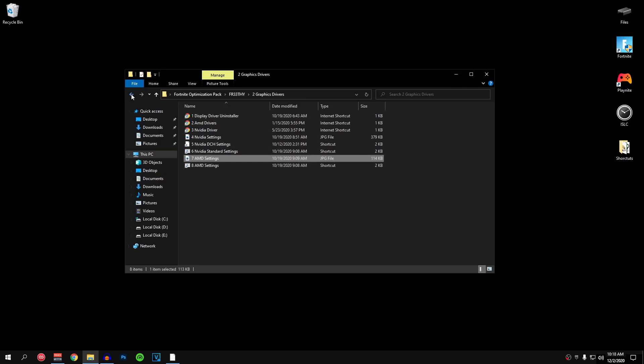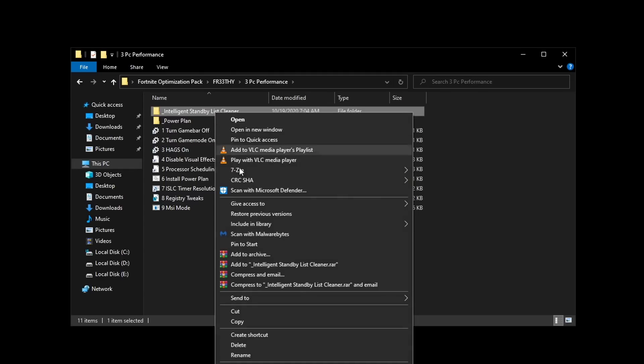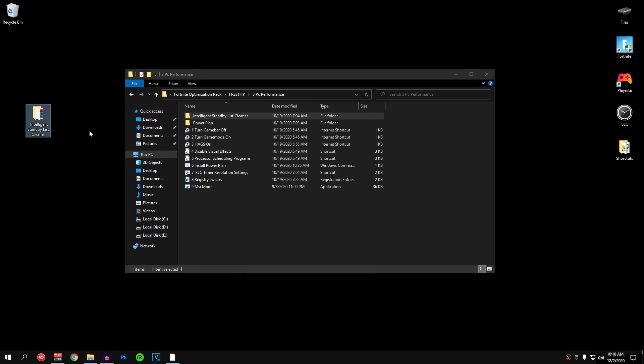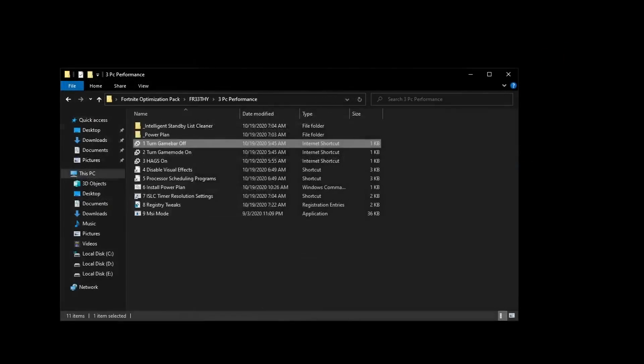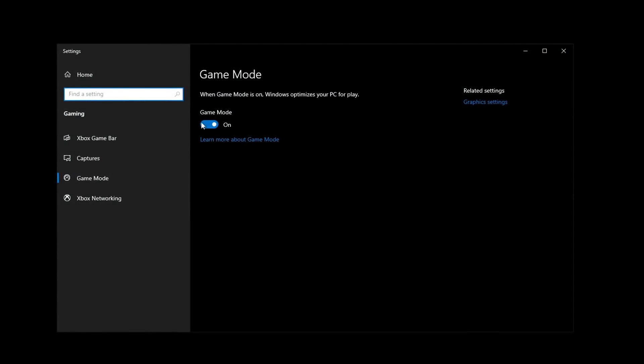Once you guys have optimized your graphics card, go back and go into the PC performance folder. We are going to be copying the intelligent standby list cleaner to our desktop. Then hit paste — we are going to be using it later on. So go into number 1, that is the turn off game bar. Make sure that game bar is turned off and that the checkbox is unchecked as well. Close out of this, go into the turn on game mode, and make sure that your game mode is turned on.